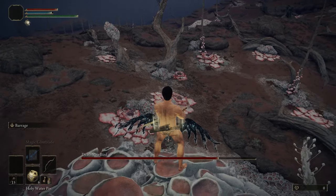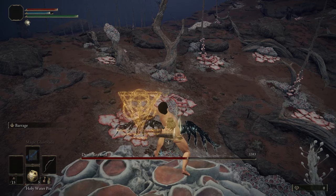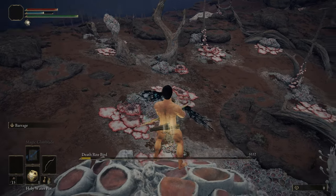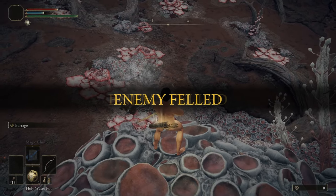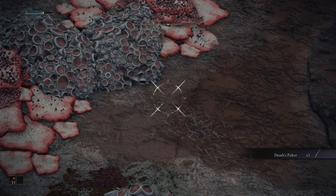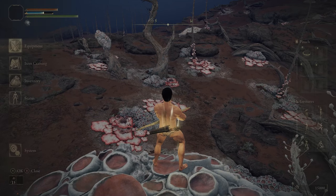Same positioning as before — like right there. Throw a holy pot just to confirm a headshot, and then just keep throwing it afterward. Wonderful. Sometimes he was just positioned perfectly and I was able to do it very quickly. But then you do want to wait — ideally you want to make sure that he's facing you, and that again you're positioned over this circle here that I'm on. And then you just keep throwing the holy pots.